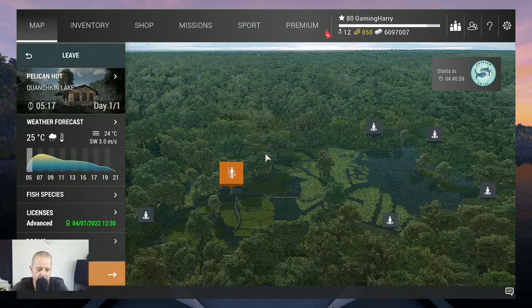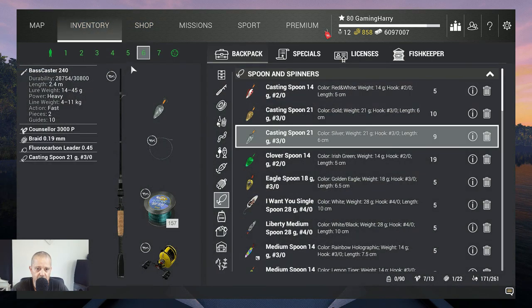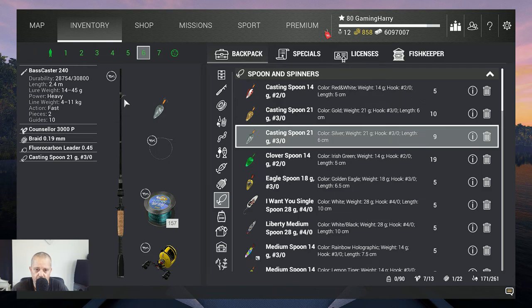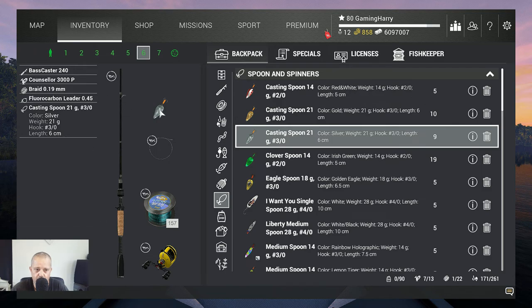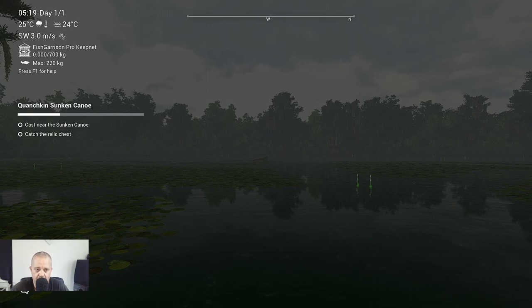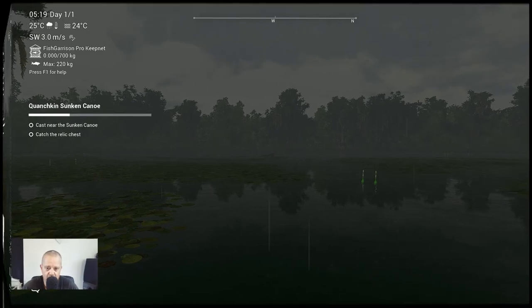There it is. We're gonna stand on this corner and we need to throw near the canoe. I'm using a very simple casting rod — my best caster that I also use for catching the other fish — and of course a casting spoon, 21 grams. Trio, very simple, whatever you've got. So let's go and try to get the chest — I'll be right back with you as soon as I get it.